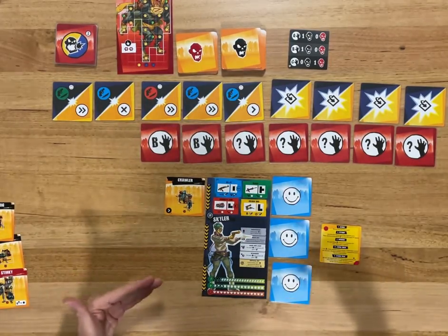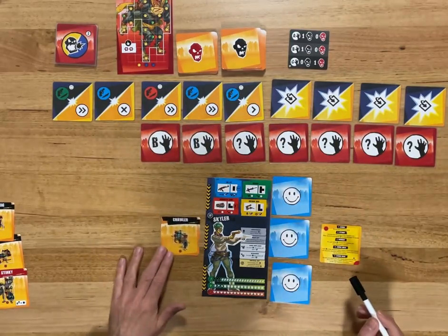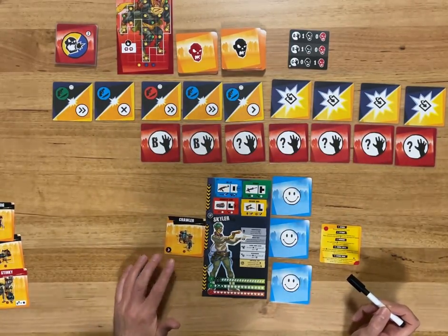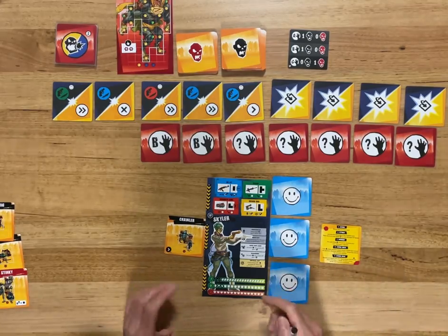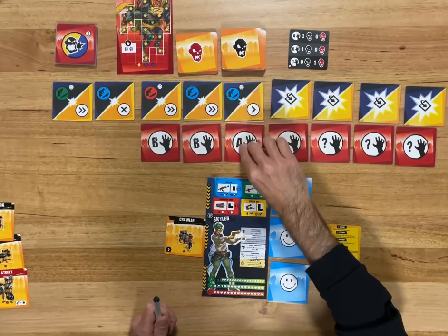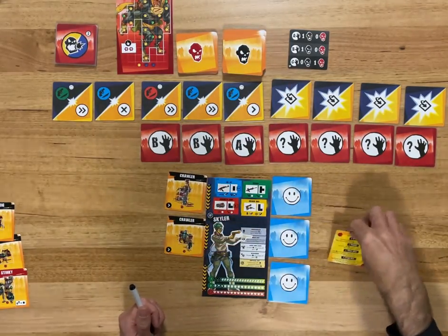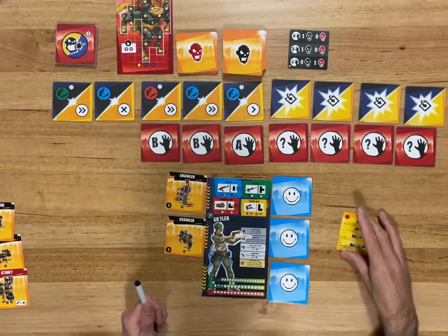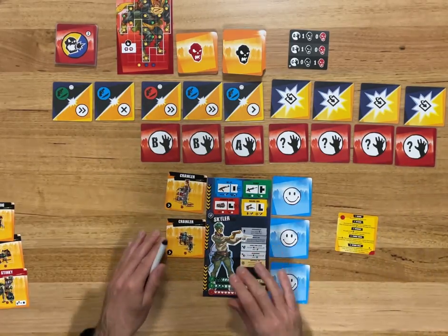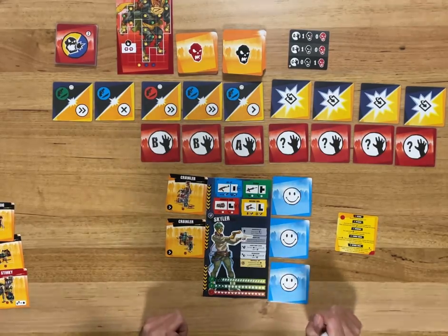Then zombie movement — we're on singles, so the crawler crawls forward a bit more. We do our spawn and it's an A, which is a single. We are playing on standard, which has four levels of difficulty going up to nightmare. But now I've used all my friends, so we'll have to see how we go.